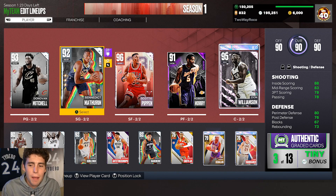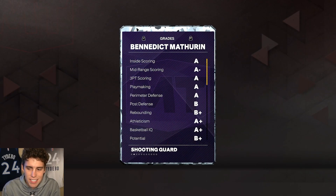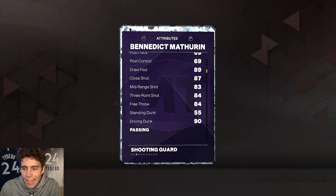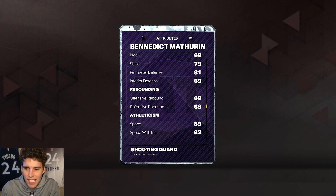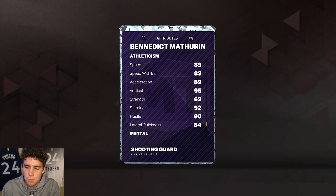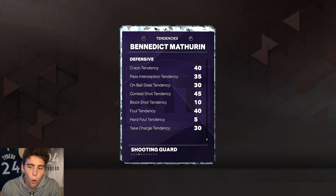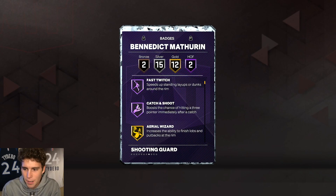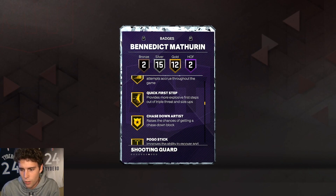Before we dive further in, make sure to smash that subscribe button if you're new — we are on the road towards 110,000 subscribers. Benedict Matherin is 6'7", 210 pounds: 84 three-ball, 90 driving, 84 ball handle. Defensively: 79 steal, 81 perimeter, only a 69 interior — could be better. 89 speed, 84 lateral quickness. Tendency-wise for Matherin, it's absolutely terrible. Hall of Fame fast twitch and catch-and-shoot, 12 gold badges including post-rizer, quarter-specialist, quick first step, and chase-down artist.